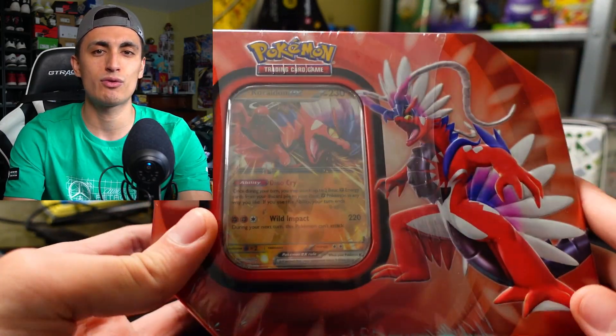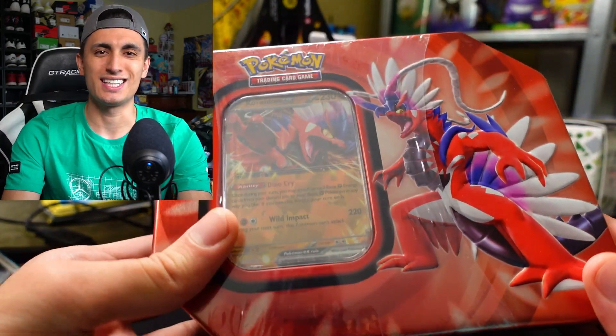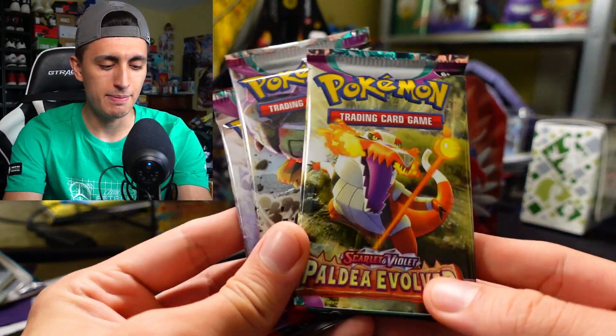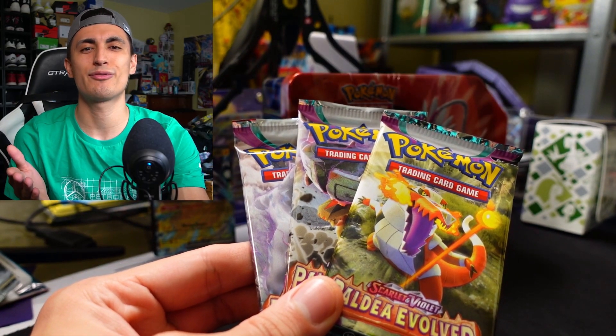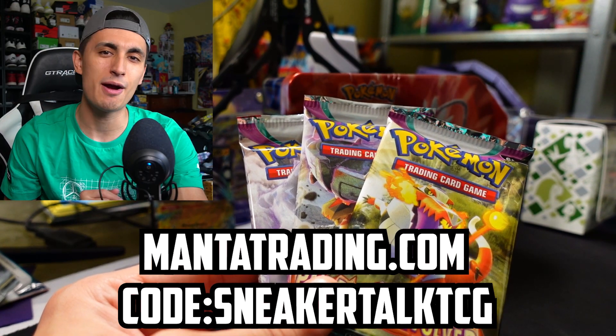If you want to find out how you can enter that giveaway, stick around to the part where I open up the tin and show you guys all the cool stuff included. First up, we got the Paldea Evolved three packs to get into. These were from a booster bundle, and if you guys want to buy any Pokemon cards at all, check out the friends over at mantatrading.com and use code SNEAKERTALKTCG to save 5% off.